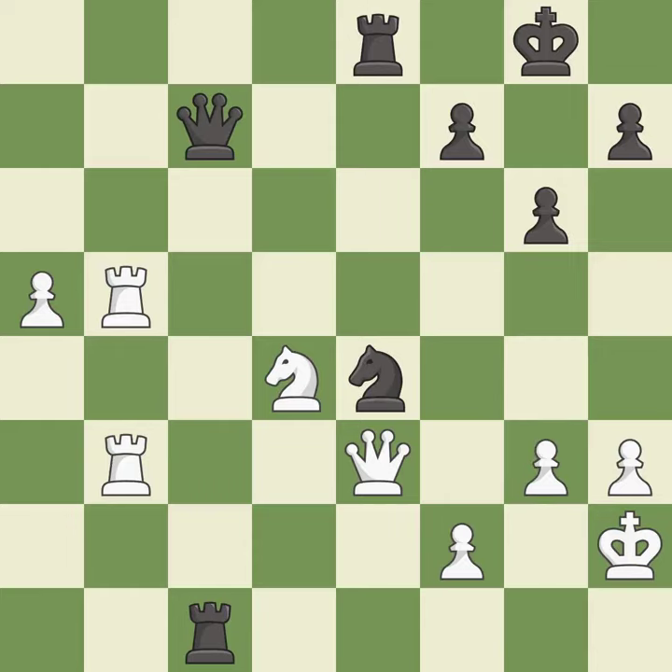Only one move worked there, and it wasn't chosen. A better way to block a check from the opposing queen is overlooked. An opportunity to threaten winning a pawn is missed. Then a truly amazing move is found — the only move that works — and this takes advantage of the mistake, giving white a winning advantage. It is brilliant.